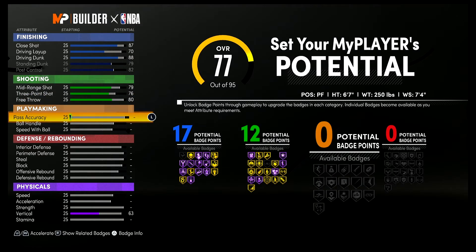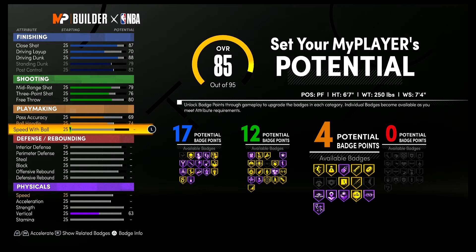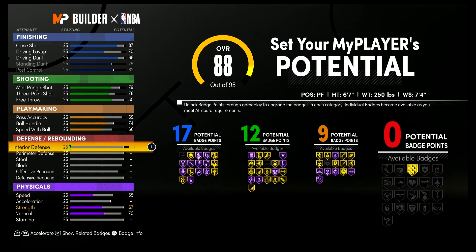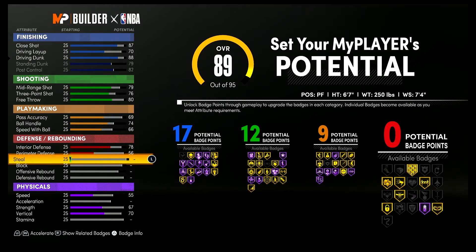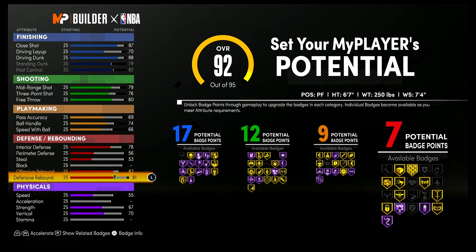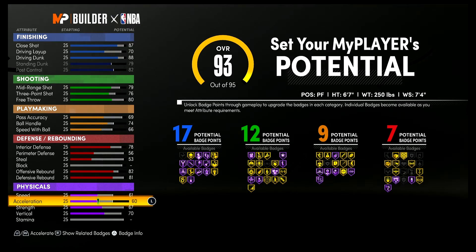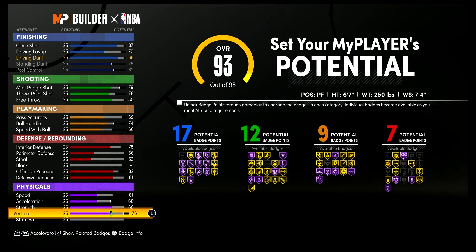That gives you 12 shooting badges. For playmaking, bring your pass accuracy up to a 69, your ball handling up to a 74, and your speed with ball up to a 66 — giving you nine playmaking badges. For defense and rebounding: interior defense up to a 78, perimeter defense up to a 56, steal up to a 53, offensive rebounding up to an 82, and defensive rebounding up to an 81 — giving you seven defense and rebounding badges. That's 45 total badges. For physicals: speed to 61, acceleration to 60, strength to 80, vertical to 77, and spend the rest on stamina.